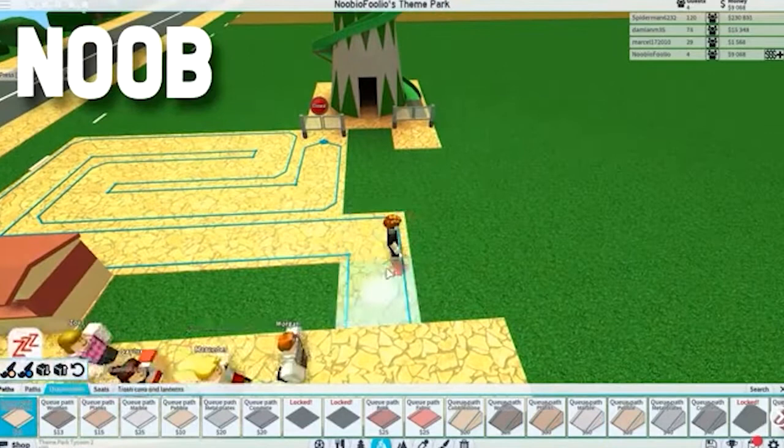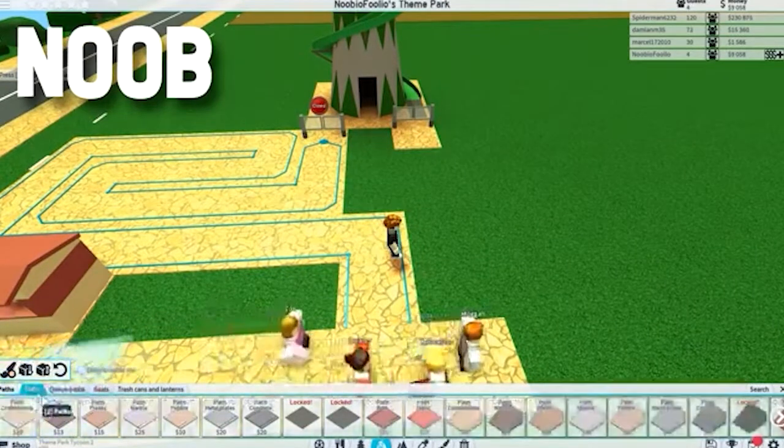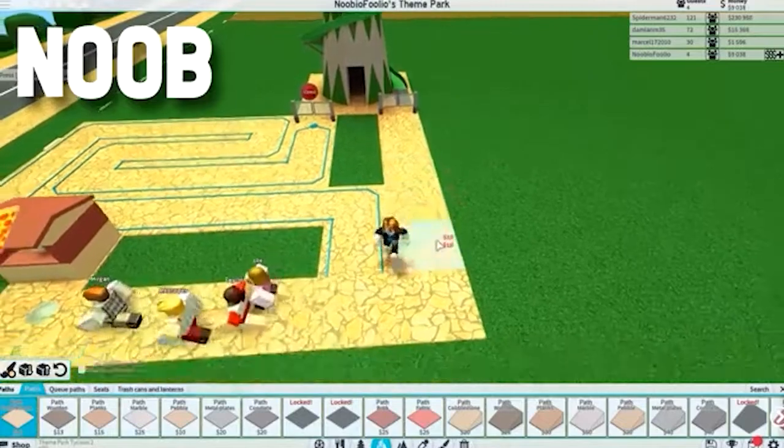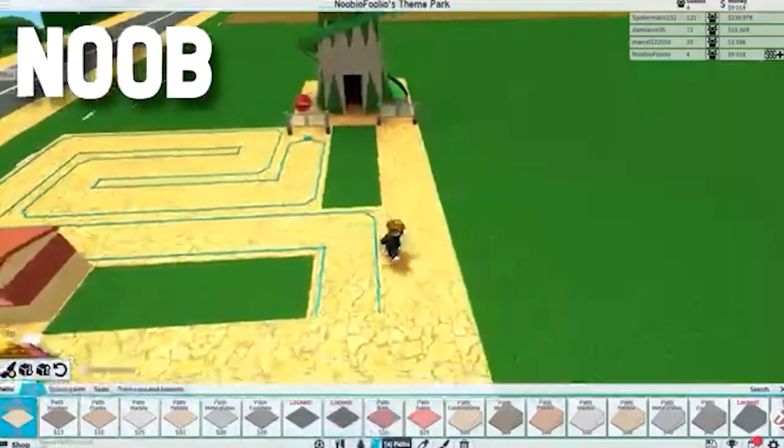The leaderboards common to all Roblox games encourage some light competition to keep you going. With your online rivals' money and guest count constantly haunting the corner of your screen, you'll be driven to keep chasing the theme park of your dreams.